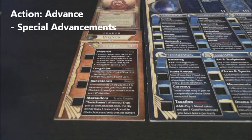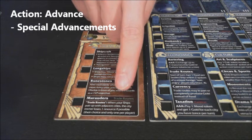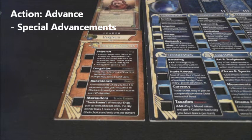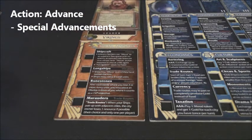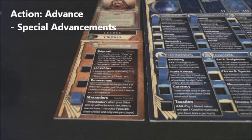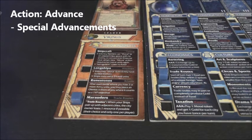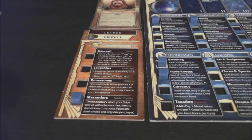It's possible that the advancement you've learned on your player board satisfies a special advancement on your civilization board, listed in green. If so, after placing the cube on the player board, place another on the corresponding advancement on your civilization board. Any abilities associated with it are now in effect. You are not required to learn the top special advancement first — you gain these in whatever order you learn their prerequisite advancement on the player board.